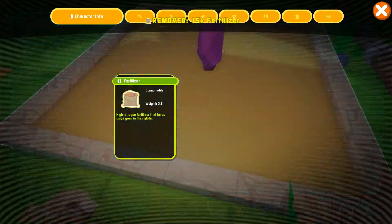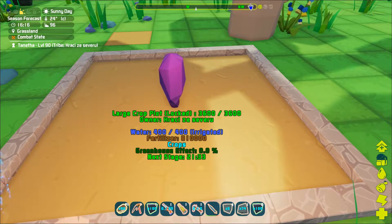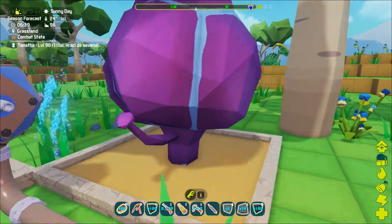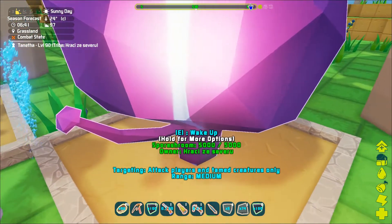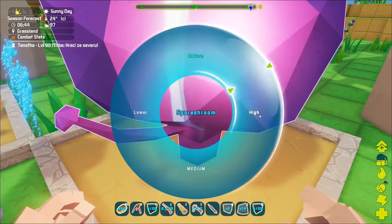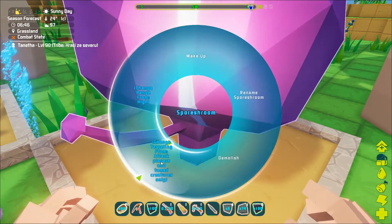Once the seed has everything it needs, it will start to grow. After about 14 minutes, the plant should reach the grown-up stage and will be able to help you defend your base. Just make sure it's not sleeping. The Spore Shroom is able to attack at range, firing projectiles which will deal quite a lot of damage.